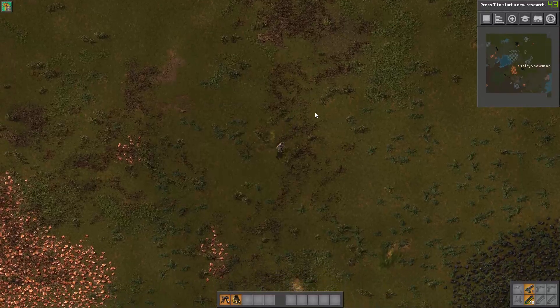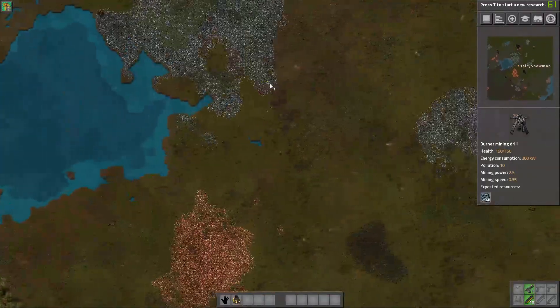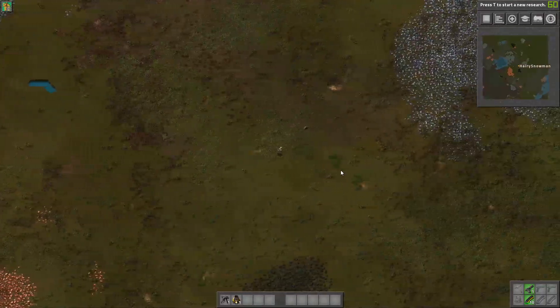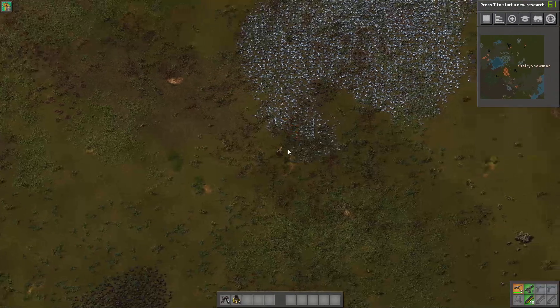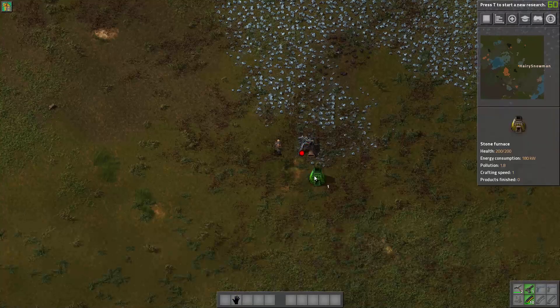Anyways, here we are in 0.16 — we have landed. Maybe not surprisingly, we are going to get started on that iron pretty quickly. I'm going to get myself some axes, because mining by hand is for losers. Though I'll admit, maybe I was a bit harsh to those who enjoy crafting and mining without tools.